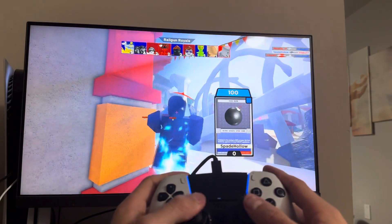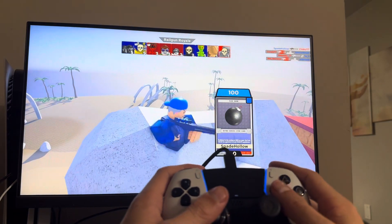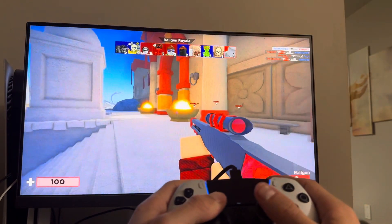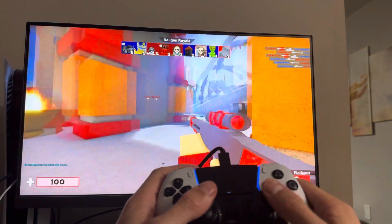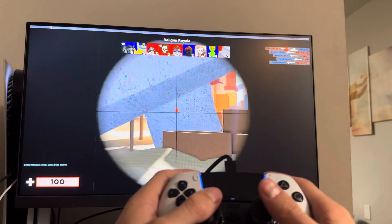And then yeah, you guys move around and stuff like that, so it's that easy guys. I'll see if I can get a kill real quick. You guys can crouch with the left stick, and do B to bring up the scoreboard.